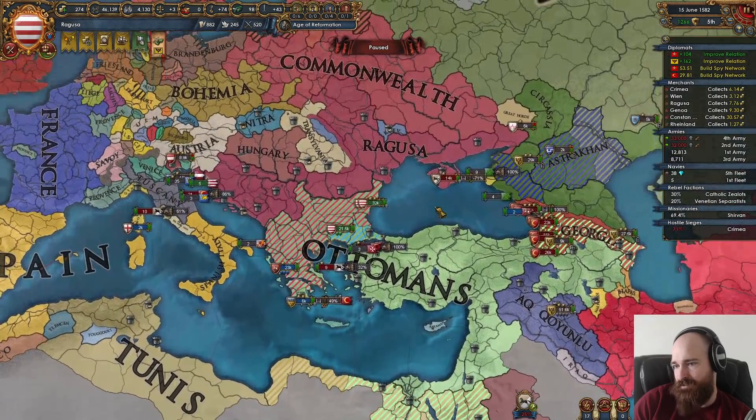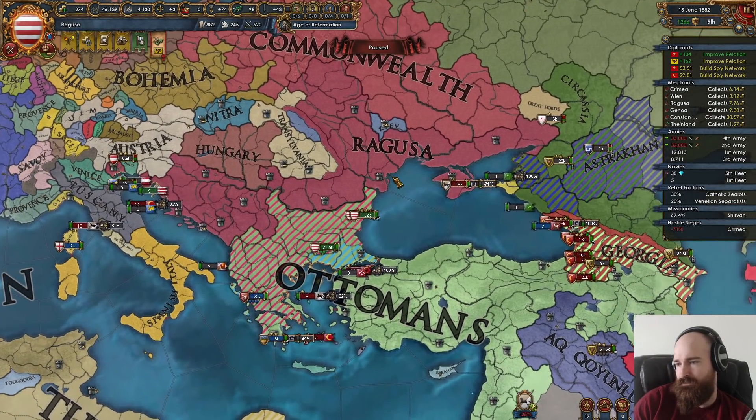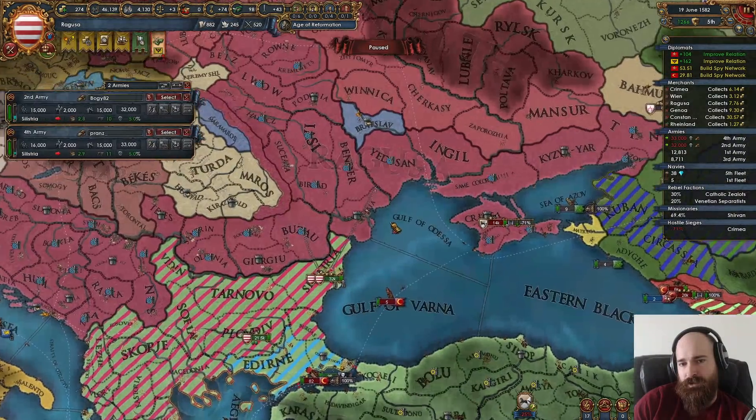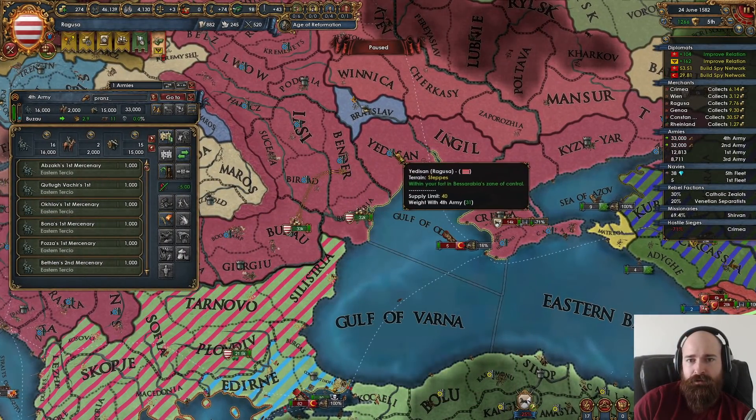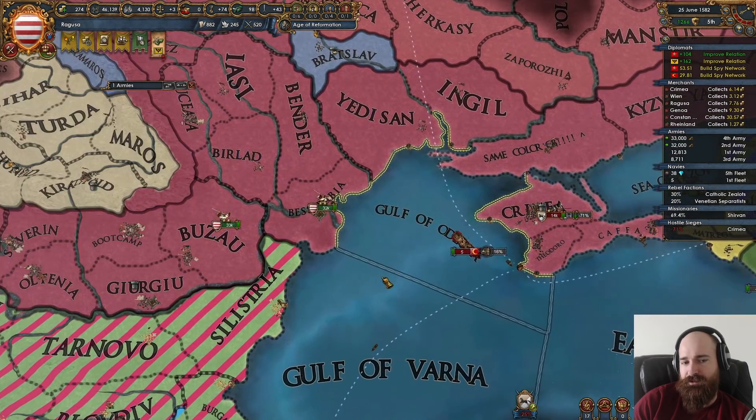Chat mentions: three times I took Brittany as Provence and it always pissed off France so much that they ended the alliance — do I agree with the decision not to take it? Oh, you're talking about the Provence campaign? Right. This is Ragusa though.